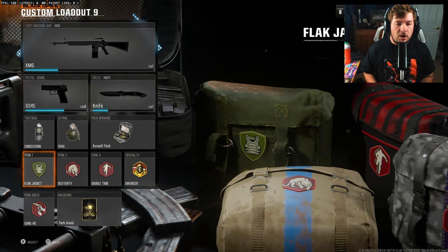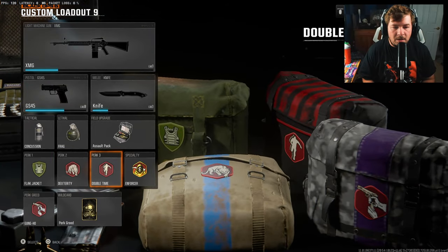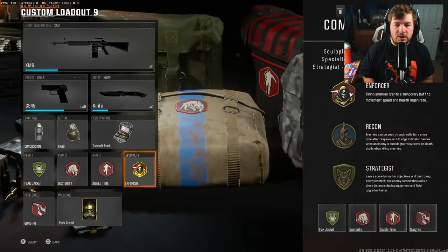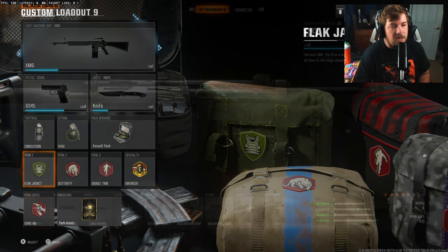This is the exact combination I run. You're going to want to put on Flakjack, Dexterity, and Double Time. Then throw on Perk Creed and then Gung-Ho. That way you do get that specialty enforcer for the perk. I just wanted to make sure I quickly shared that with you guys.